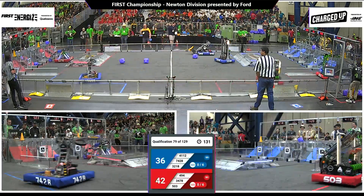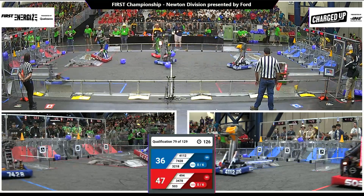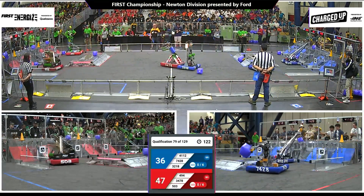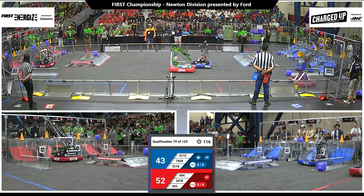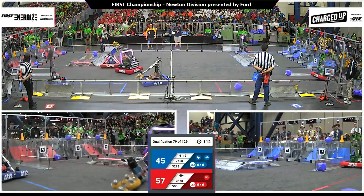Lambott trying to make quick work of that cube that fell out during Autonomous, moving it up to the high row. 74-28 grabbing a cube from the loading zone — 74-28 is Gigawatts from Fort Bain, Alabama — spinning around trying to score the cube and they've got it up high for the Blue Alliance. 57 to 45 advantage, red.